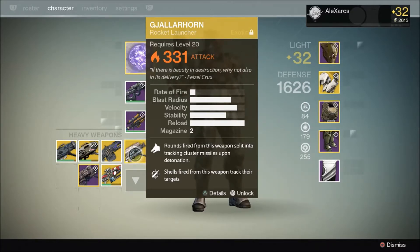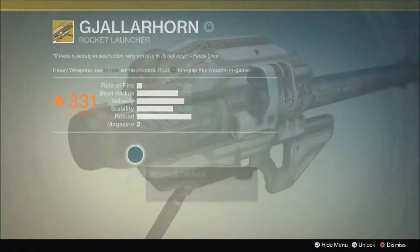With a magazine size of only two, you're going to be reloading this thing quite a lot, so you want to get that stat buffed up as much as possible. Rounds fired from this weapon split into tracking cluster missiles upon detonation, and shells fired from this weapon track their targets. It's these two perks that really make Gjallarhorn absolutely amazing.